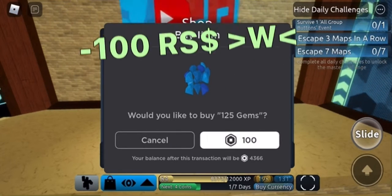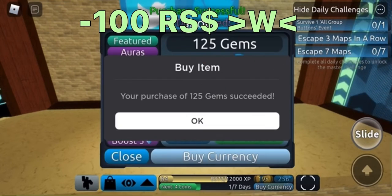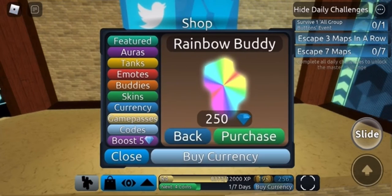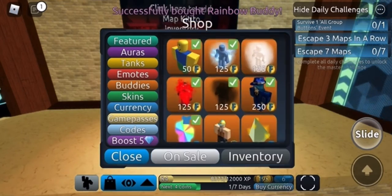It's not too expensive, so I don't mind. Rip and boom, we now have enough gems to get it. So I'm reviewing it and our setup should be done to play the videos now. We'll just buy the Rainbow Buddy, and boom, now we have the Rainbow Buddy.